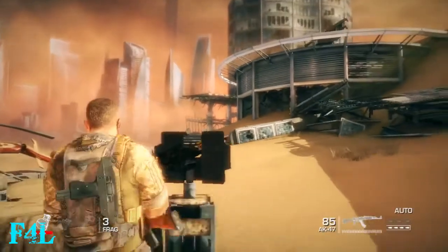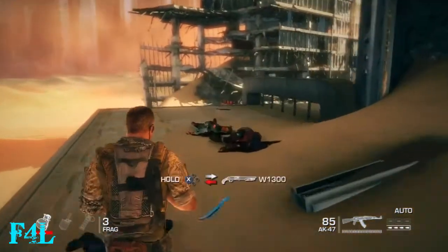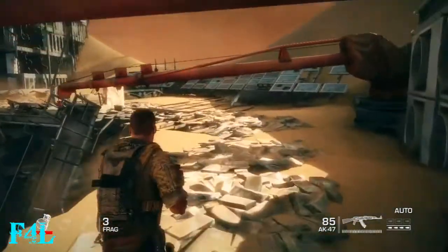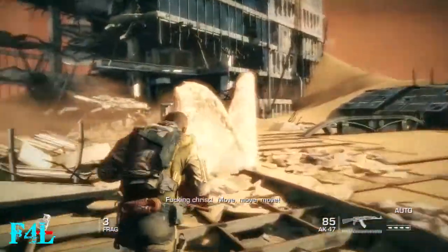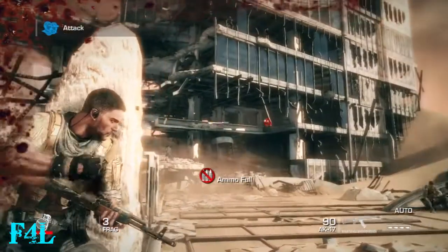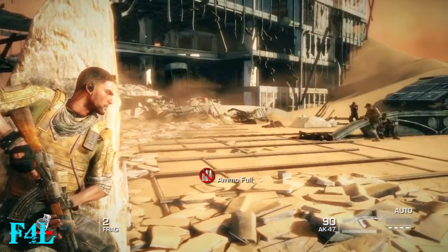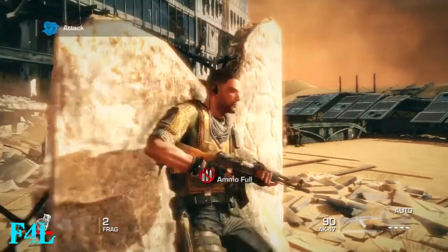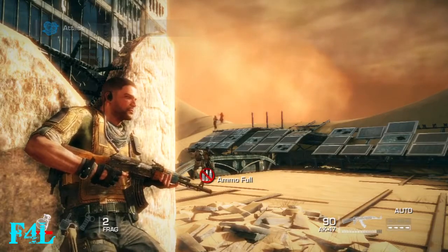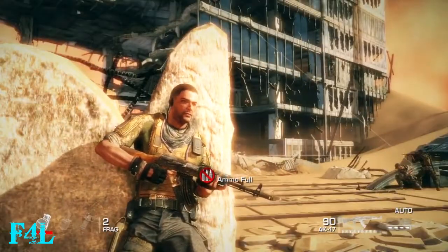Coming into this next area, the two times on normal and suicide difficulty when I played this area I had no problem. I killed however many guys I needed to kill, but for some reason on FUBAR I wasn't getting the sandstorm coming through to end the chapter. I don't know if you have to go to this cover and wait for the rocket guys to show up, because eventually they shoot a rocket and destroy the cover, so then you have to run to where Adams and Lugo are.